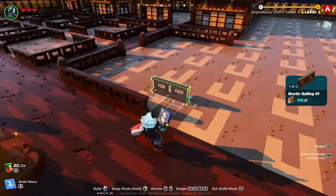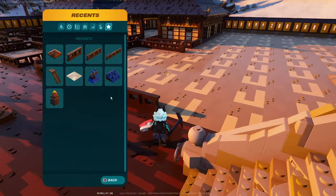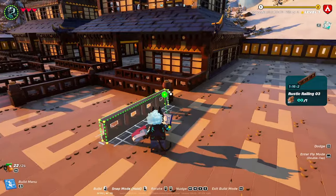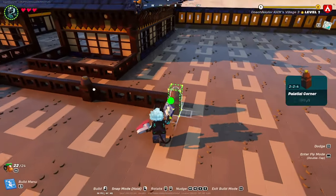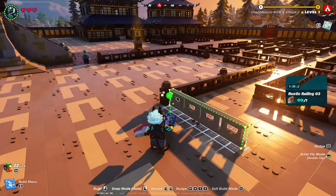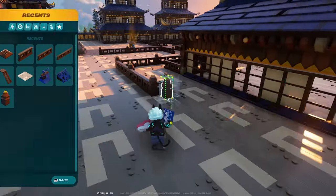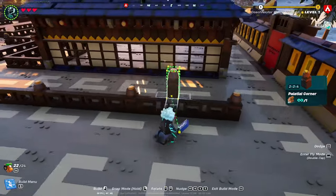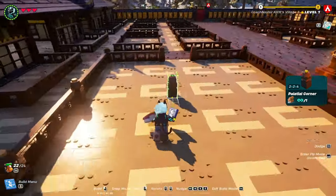Repeat this on the other side of that fenced area as well as the other side of the base. Take a rustic railing number three, snap it onto the corner placed, and add another corner. You don't need to use these palatial corners if you don't want to — you can just do straight fence to match the garden bed, but I like it better this way. So add a rustic railing number three, a palatial corner, and repeat that process until you get to the end of the building. Repeat this on both sides of your base.